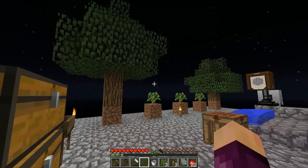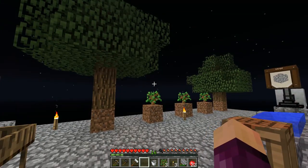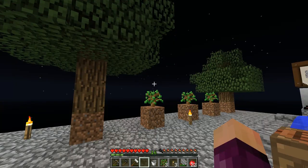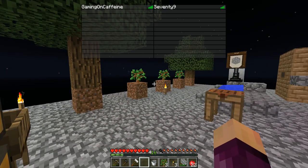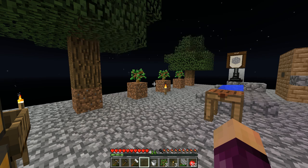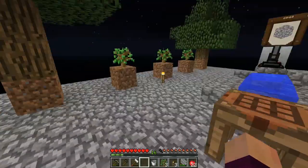A bunch of people — loads of people — told me to use shears, but shears do not work. Normal shears, platinum shears, and all the shears easily attainable at this level do not work on leaves. I'm on a server right now and other people there also confirmed the shears don't work. I've tested it in a single player world — the shears don't work. So we can't use shears on leaves to get dirt in our barrels.